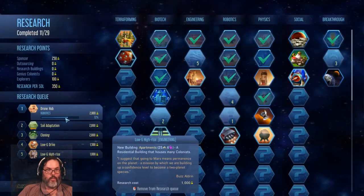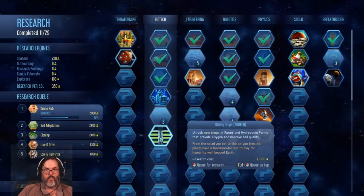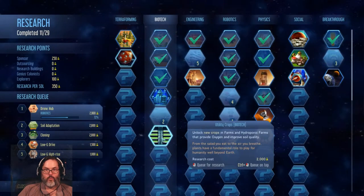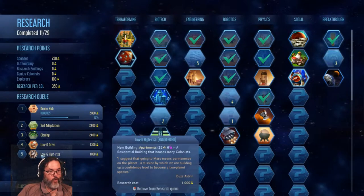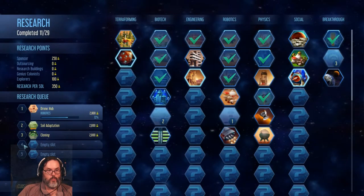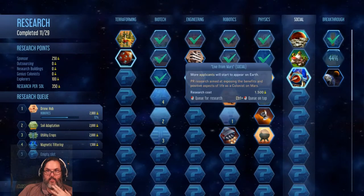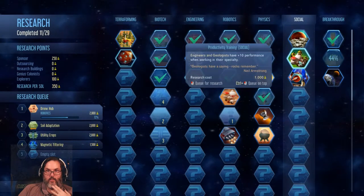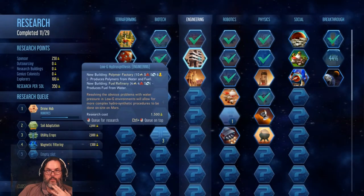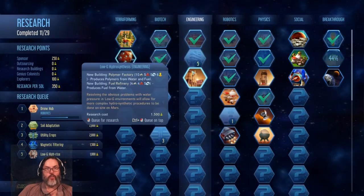We've already got a drone assembler, nice, and new crops, that's cool. I'm gonna take that one off and do the next one. I've already got one polymer factory, so let's go ahead and unlock apartments.